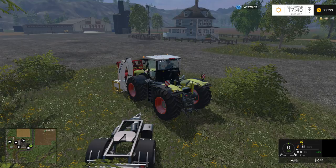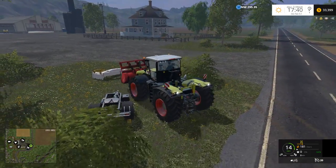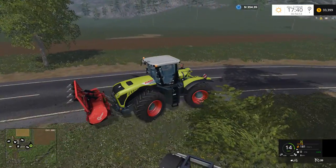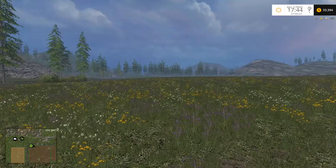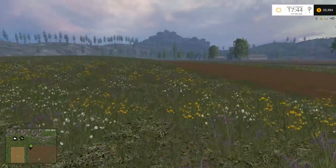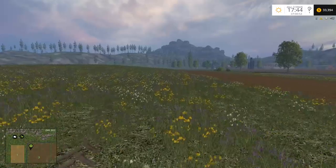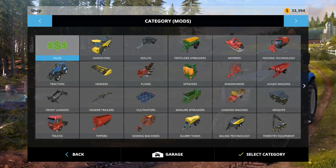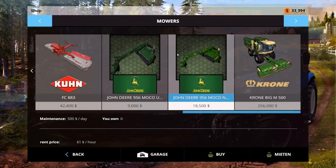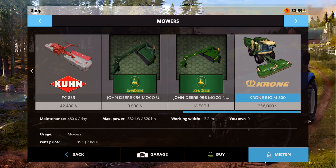Let's grab this guy again and go see if we can't find a couple of stumps. I'm just gonna do this off camera, I'll be back in a sec. Alright, so I think I got all the stumps — I'm not really sure, I will find out in a second. Anyway, so what we're gonna do is we're gonna go ahead and rent a mower.